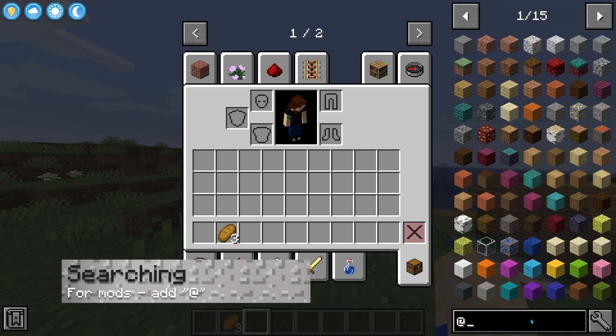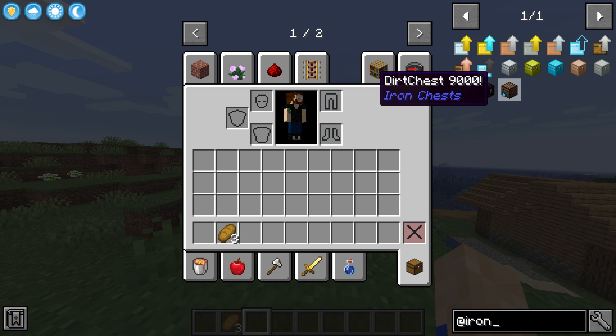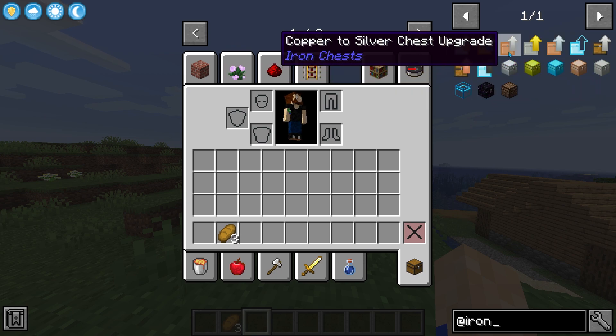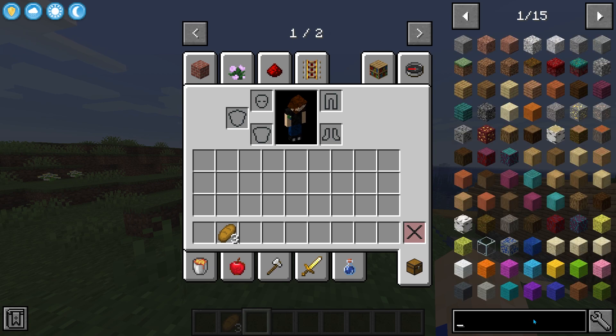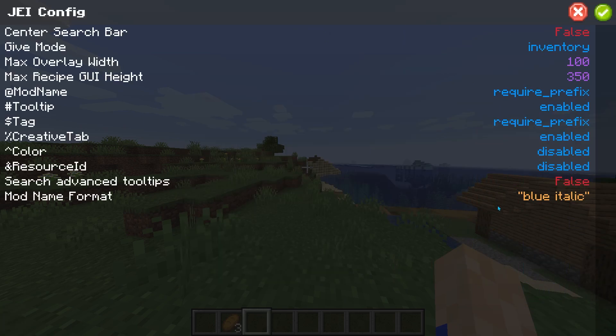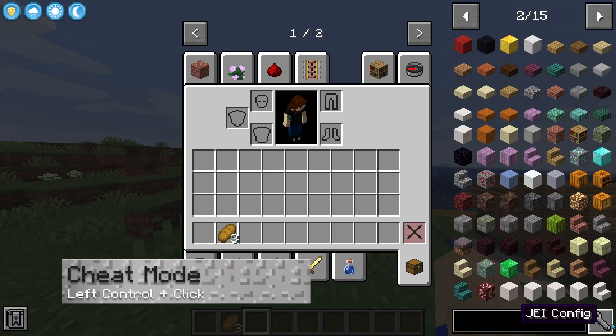For example, if you want to search for mods specifically, all you have to do is type the @ symbol in front of whatever mod you're searching for. For example, I looked up the Iron Chest mod. The next cool feature is the JEI config menu — go ahead and click on the wrench on the right side of the search bar and it'll pull up the menu where you can see a couple of different things you can alter.